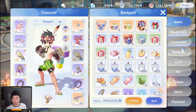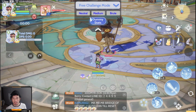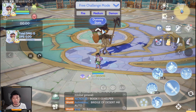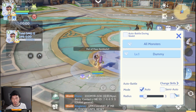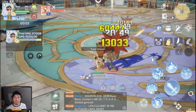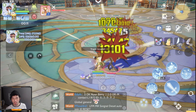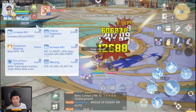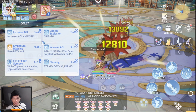Let's now test the damage. The dummy is set to fire element, medium size, and demon race — similar to Moonlight's stats. We are not using Momentum Management here; we focused on all the damage cores available. The current attack speed is 489 without any food buff — just the Zenga buff and the Increase AGI from the Acolyte and Lunar Leaf Gacha buffs.